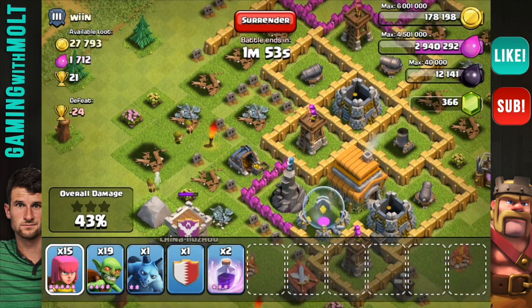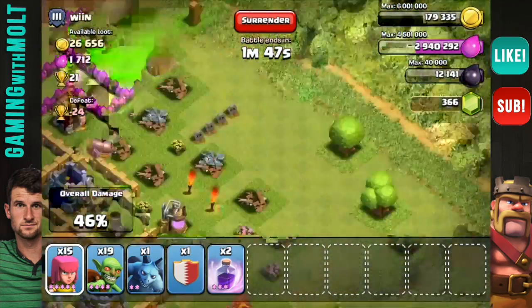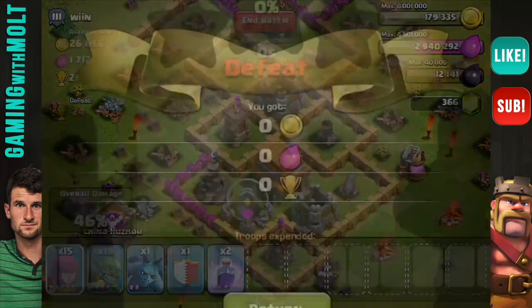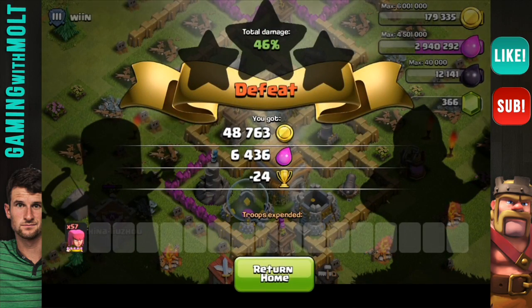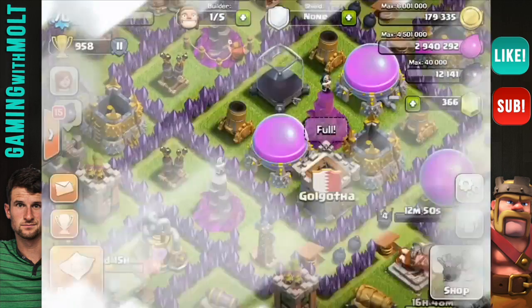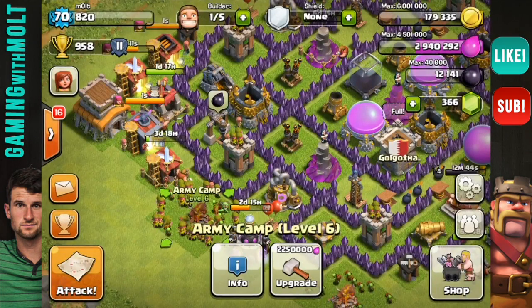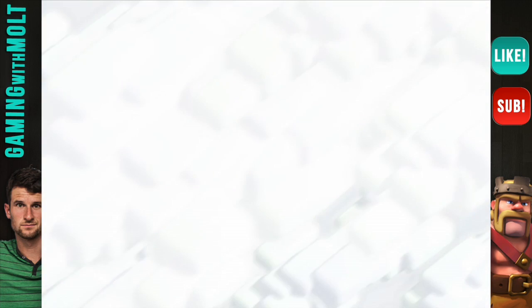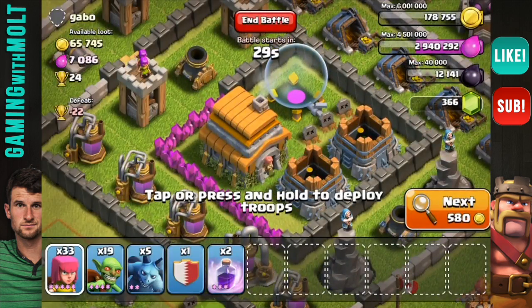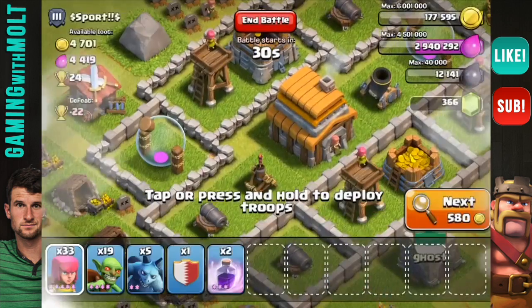I'm going to finish off that mine with these two archers. Now that is gone, and from the looks of things that is all of his gold collectors, so we're going to surrender right there. As you can see we just got 48,000 gold, which might not seem like that much overall, but we didn't spend that many troops. We're going back with 31 archers and 19 goblins. Archers aren't that expensive — they're 200 elixir — and goblins are only 80 elixir at my level, which is four.